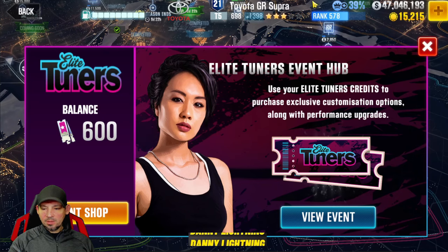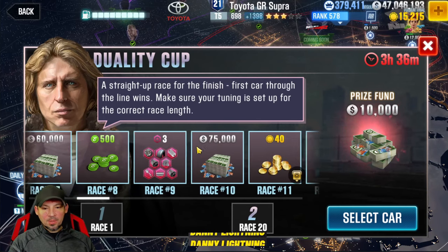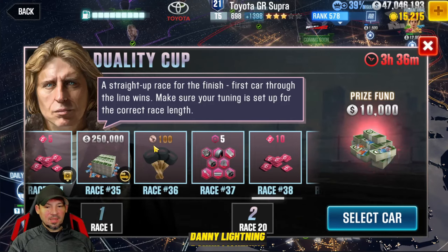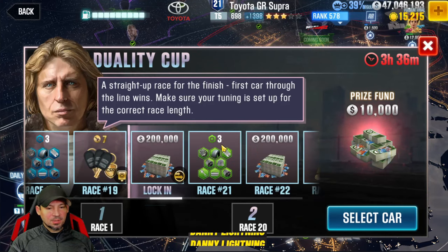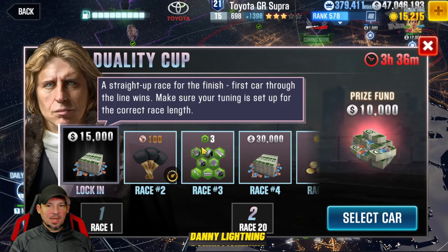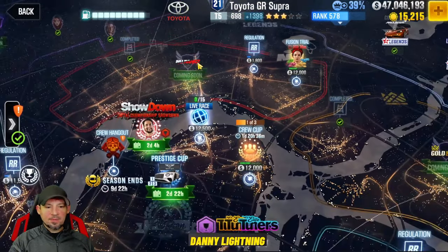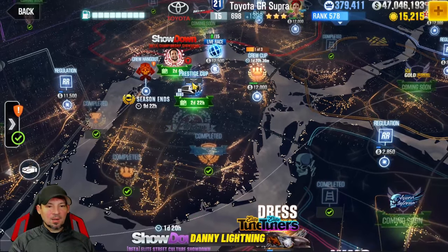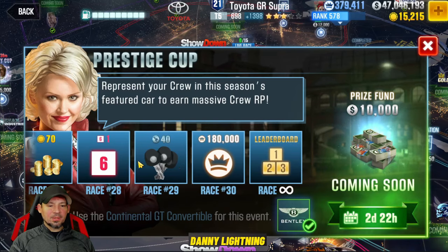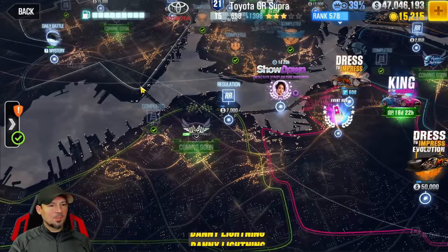The Duality Cup up here is also giving away tokens — on race number 8 you get 500 tokens. Pretty much any event that pops up on the map, check it out because there's a good chance it gives away at least some tokens. I won't do the Duality Cup myself because I'd need to dump around six million game cash into each of two cars just to upgrade them — that's about what it costs to upgrade a tier 5 car to stage 5, very expensive. The Prestige Cup, for example, doesn't give out tokens, so not every event does, but a lot of them do — especially Showdowns.